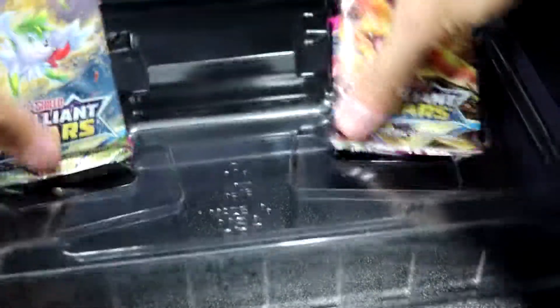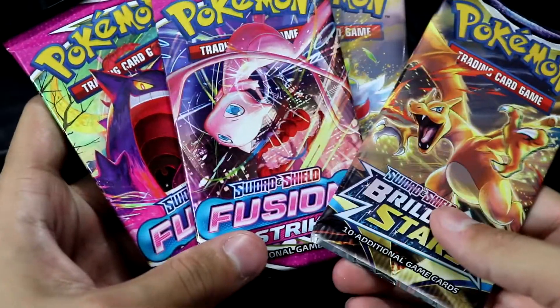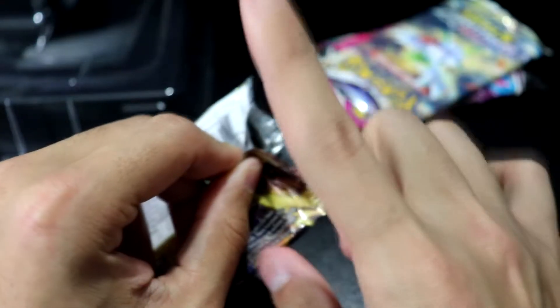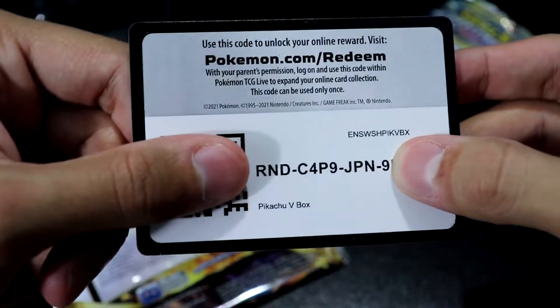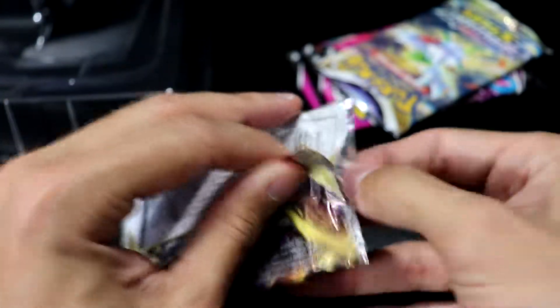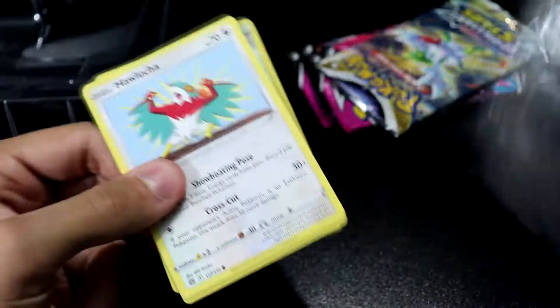The pack selection, on the other hand, is pretty damn nice — it's the more recent sets from Pokemon. We've got two Brilliant Stars and two Fusion Strikes. Let's crack into a Brilliant Stars to start things off. But before we do that, here is about 80% of the code card for the entire box. Stick around for the other couple of digits somewhere along this box opening. That's how it works around here.